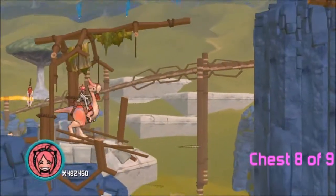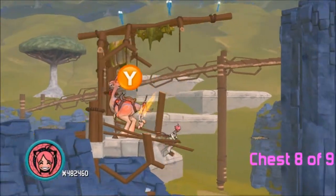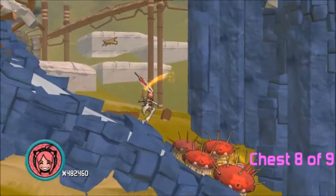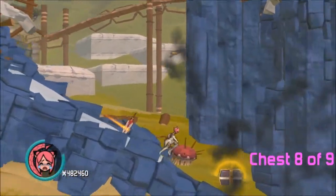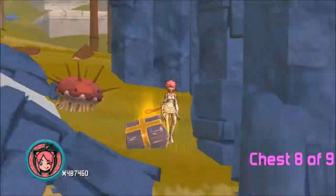Number eight: you have to jump over here with the chocobo, but instead go down and try not to blow up. Or get blown up — doesn't matter. Grab it and continue on.